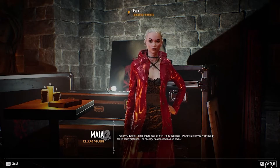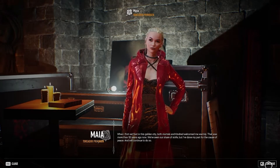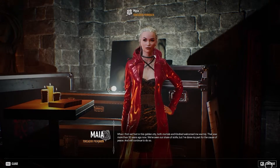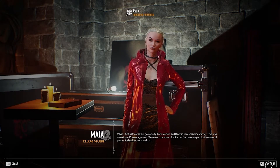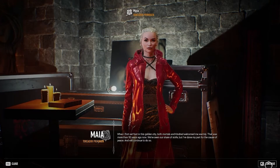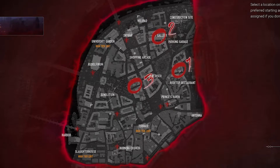The package has reached its new owner. 'When I first set foot in this golden city both mortals and kindred welcomed me warmly — that was more than 50 years ago now. We've seen our share of strife but I've done my part for the cause of peace and will continue to do so.' I believe the easiest way to complete this quest is launching in the solos mode and landing near the places that you need to go. But I should also mention that if you do attempt the quest in trios, everyone can also complete the quest and pick up all the items — it's not locked to just one person.